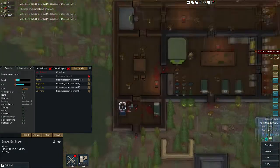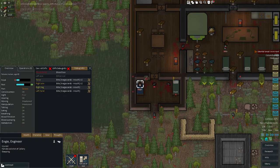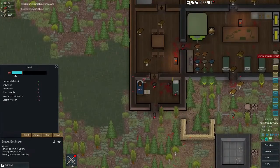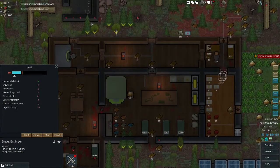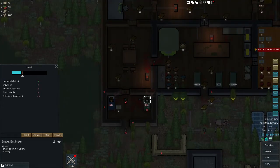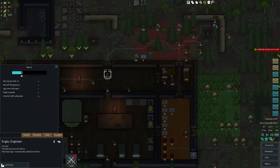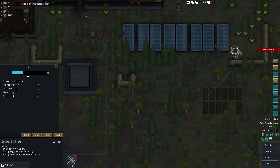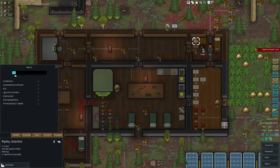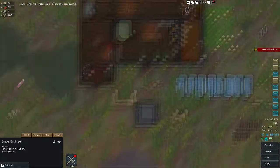Mental break imminent. Who's mentally breaking? Why are you mentally breaking? She's hungry — feed Engie. If you can go to sleep. That's better. She's got crap all over her bed. Left colonist unburied. Let's prioritise burying the dead. She hasn't got a very good threshold, so I'm guessing she might well break soon and go on a wander.